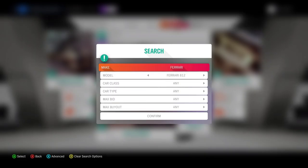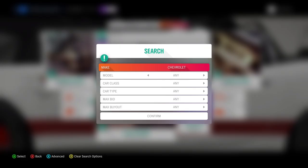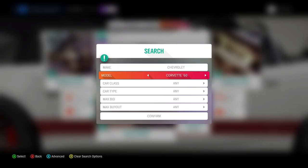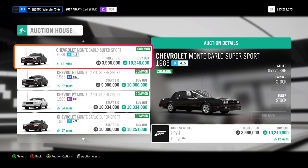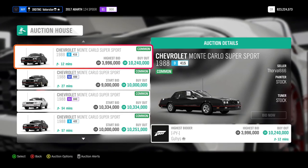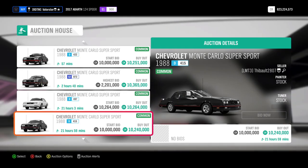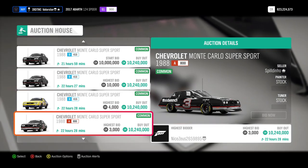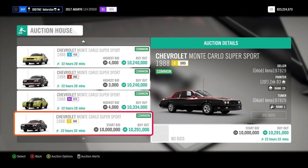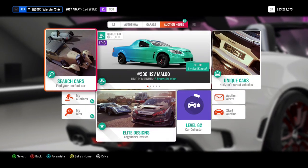Then there's another car I'll show you — the Chevy Monte Carlo. As you can see, stock car: 10 million. Let's have a look if there's another one — also 10 million stock, 10 million stock. So the Monte Carlos also sell for a lot of money.